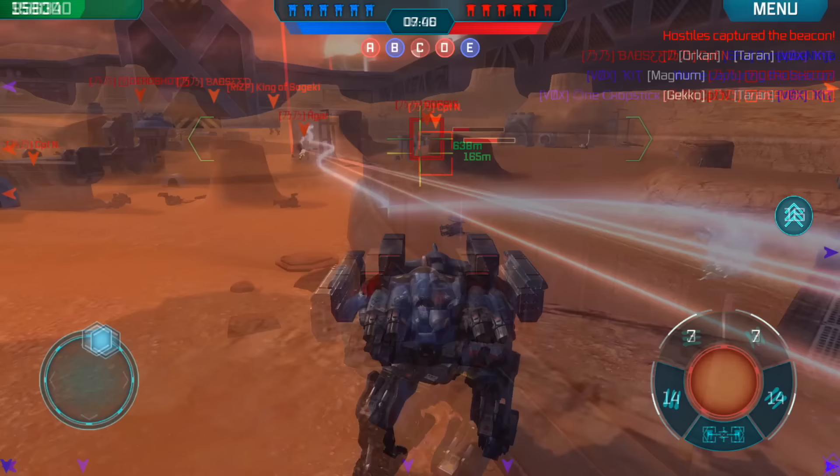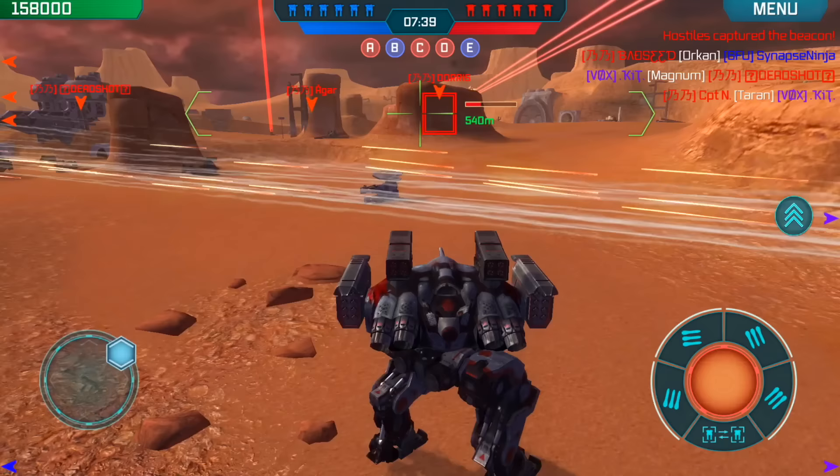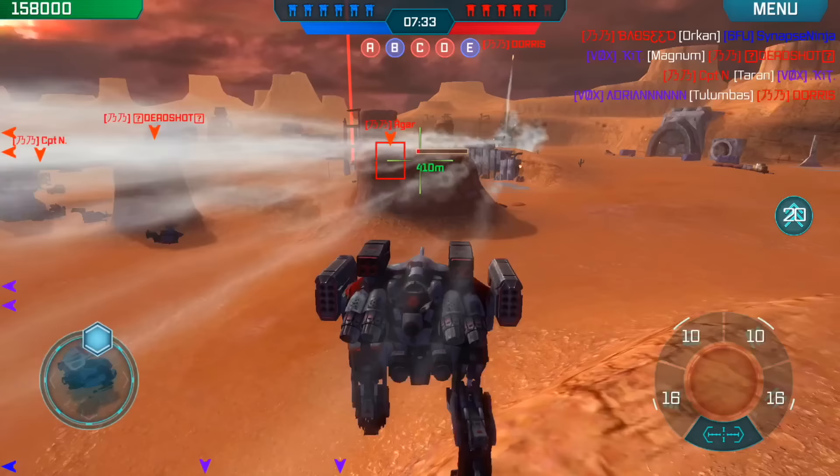In the next clip from the same game, a fury trident was giving my teammate on the right some trouble, trying to lock us down. I managed to get within the 500-meter mark, jumped, and hit him with pretty much all my rockets from my Tulumbas and CRV Pins, effectively taking him out.